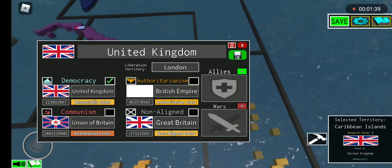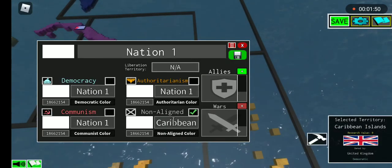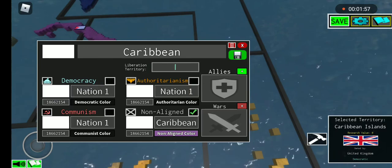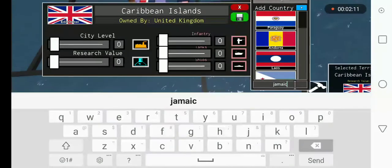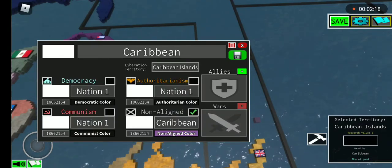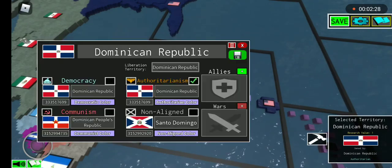Here is a big problem: the Caribbean islands, but there are no emojis for it, so we're just going to go Caribbean and make their color this type and change their liberation territory to none. Change Cuba to communism.